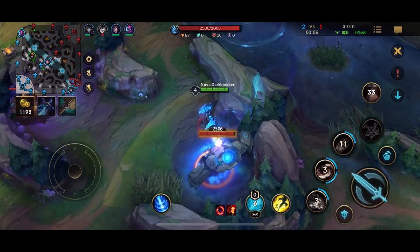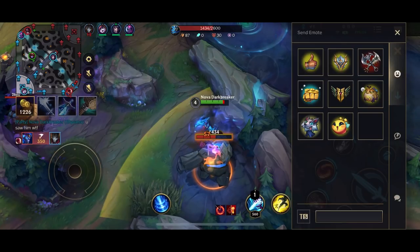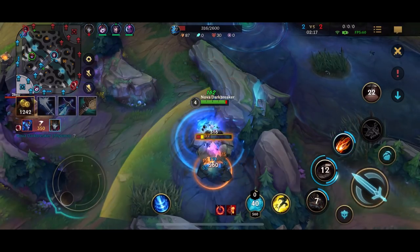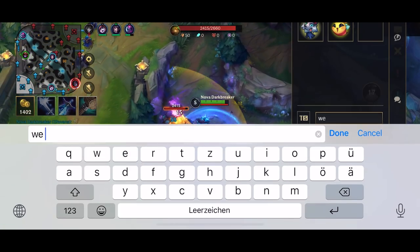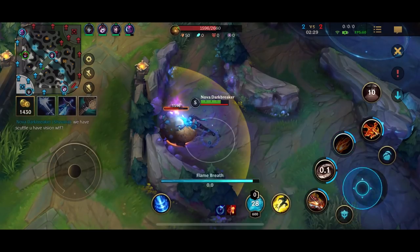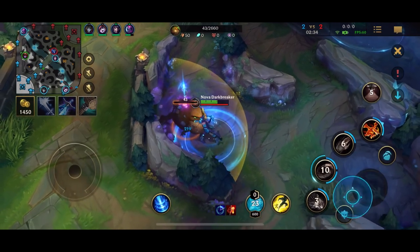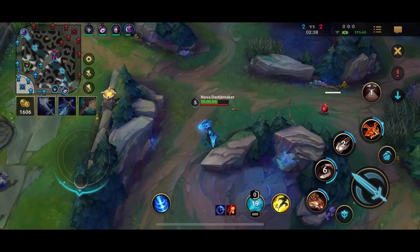After double scuttle we go Blue Buff, Gromp, Wolves, then reset. I think Lee Sin had vision of me and just entered — that's why I'm questioning it in the chat.